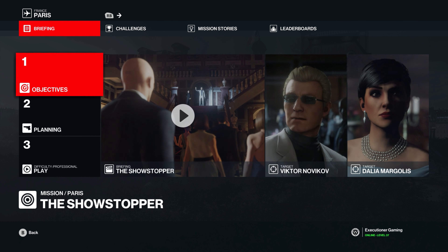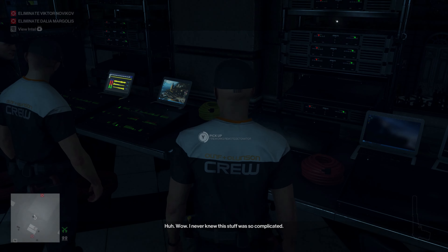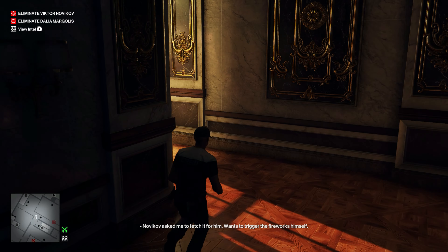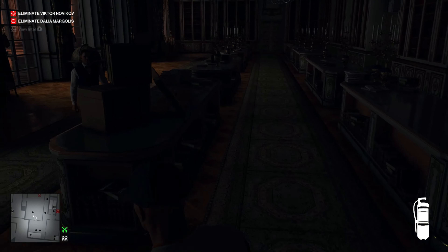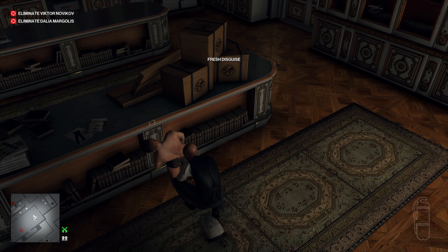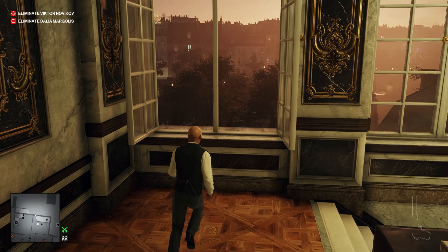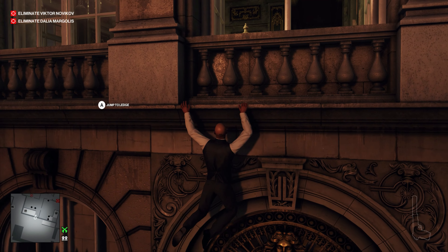We will start as the tech crew and grab our fireworks remote trigger. We'll run right back here, grab our fire extinguisher, and knock this guy out to take his auction staff disguise. Instead of going to the guards to be frisked to go upstairs, we'll just hop out this window and climb the pipe.